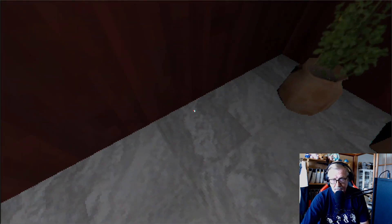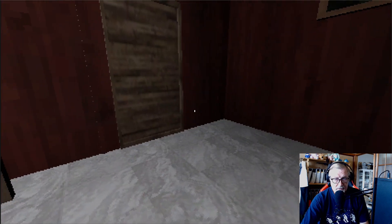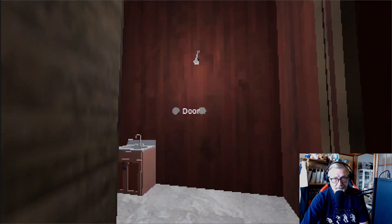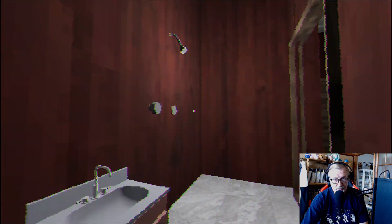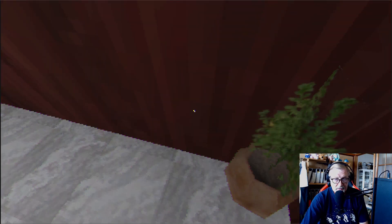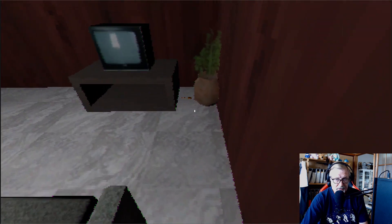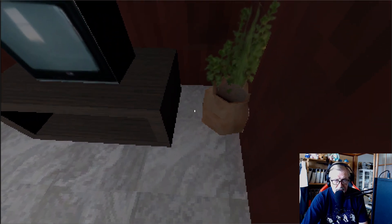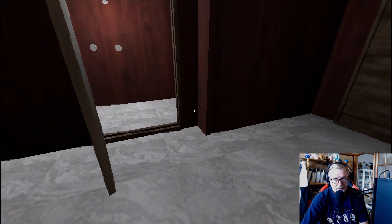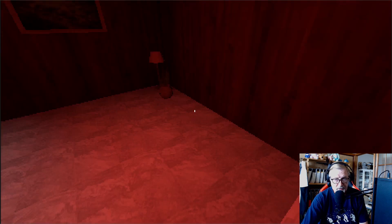We start on a bed. There are plants in the corners, lights we cannot interact with, and a door we can't open. To the left there's a shower, toilet — a bathroom more or less, although there's no bath. Living room, more plants, something on the table we can't read. We go through a door, find a key, then a TV — more plants, no door. We go inside and we're back in the bedroom. Okay, we're in a loop.